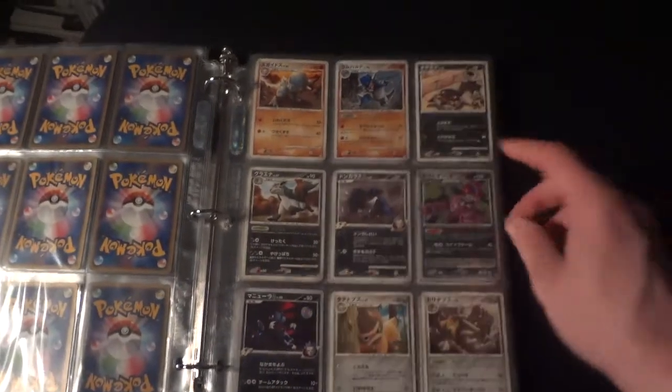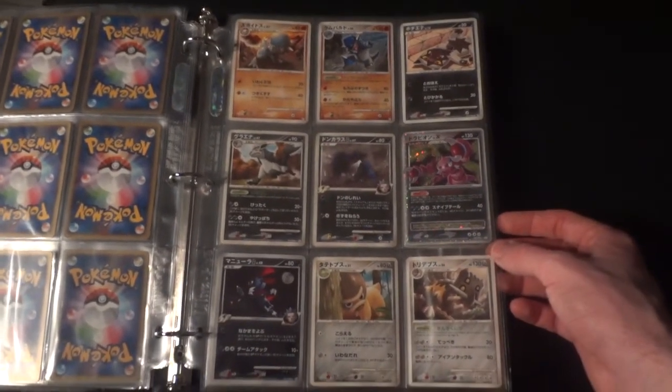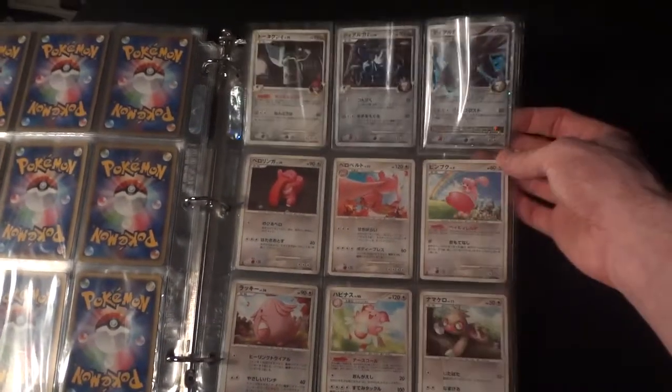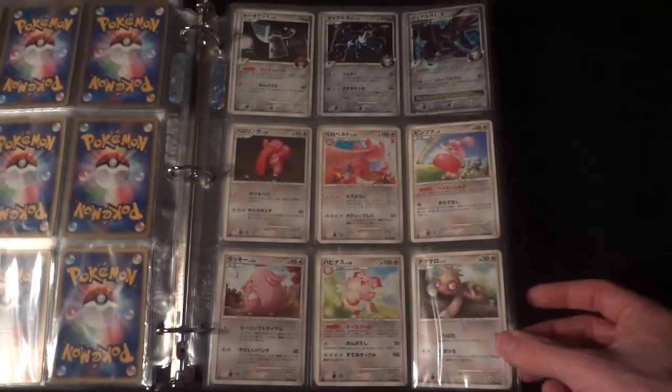Another awesome full page, packing the Drapion Level X. I do have a duplicate if anyone is interested — it might be gone shortly though. I have this awesome Dialga Level X right up here in the corner. It doesn't sparkle as well with this handheld look, but it still looks nice.